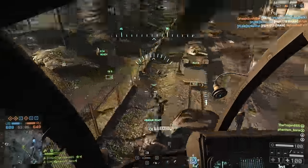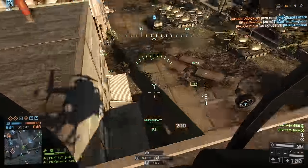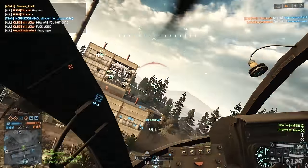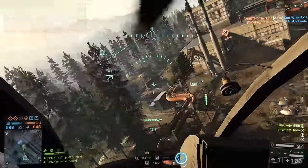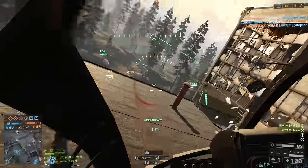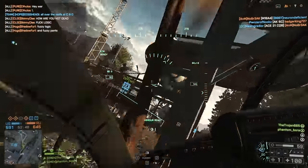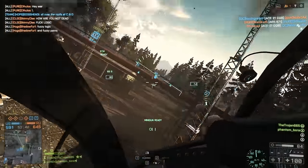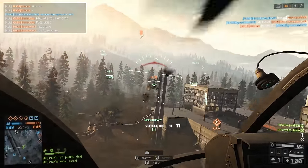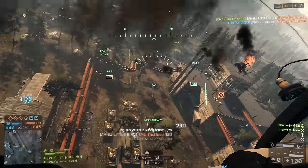An important thing to learn is to use objects to your advantage in helicopter fights. I'm getting hit by something I can't locate, but I realize there's a Z11 behind me because I'm getting hit from behind and I can hear him. I go over this location and use the pipes on the ground to create distance between me and the other heli, who was following too close. I'm now at an altitude advantage with a clear shot and finish him easily.